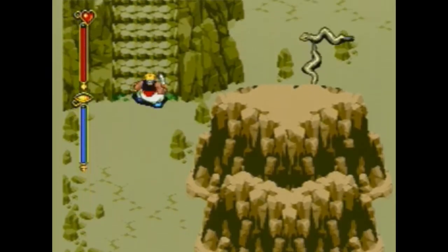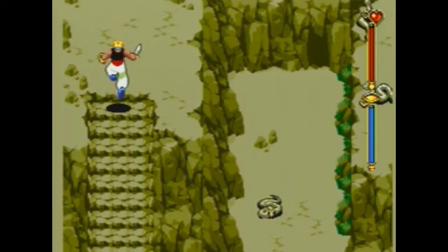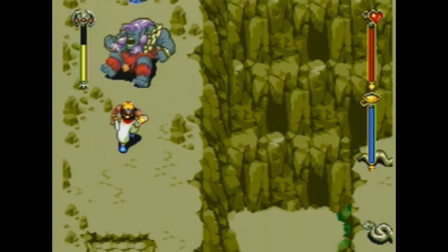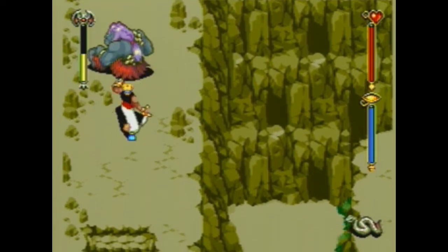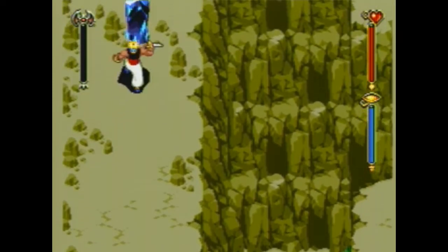We will continue up the mountain, and I'm going to keep moving as fast as I can up these stairs so that ogres don't fall on my head. Except for this one, which I need to get to the crystal behind him to summon Shade, so I'm just going to kill him with these running slashes.